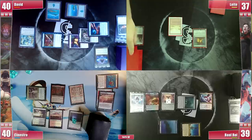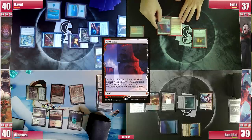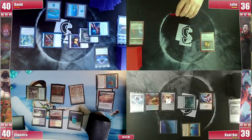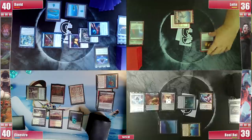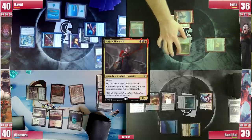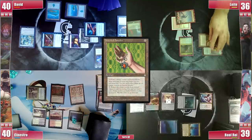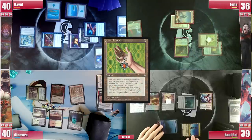David passes and on Leite's upkeep the Crypt roll comes favorably. He ponders his options before playing an Arid Mesa and cracking it for a Snow Mountain. Despite being Rakdos on a Tainted Pact mana base, he has little space to maneuver. He casts his commander Anya and follows it with a Jeweled Amulet that he activates to store his last floating colorless mana before passing.